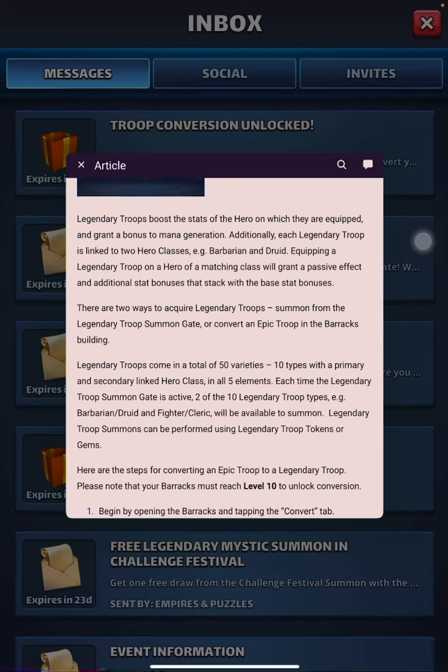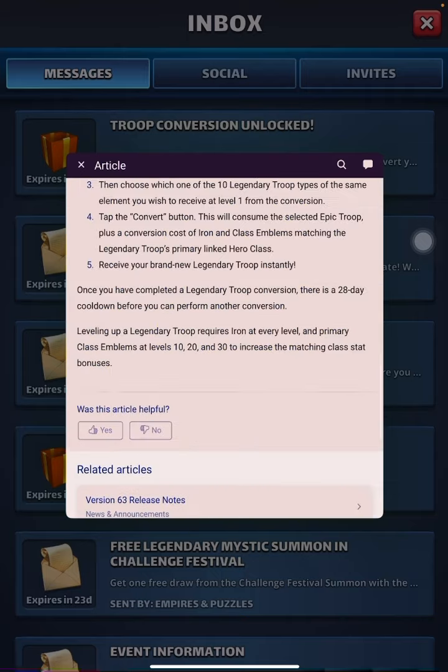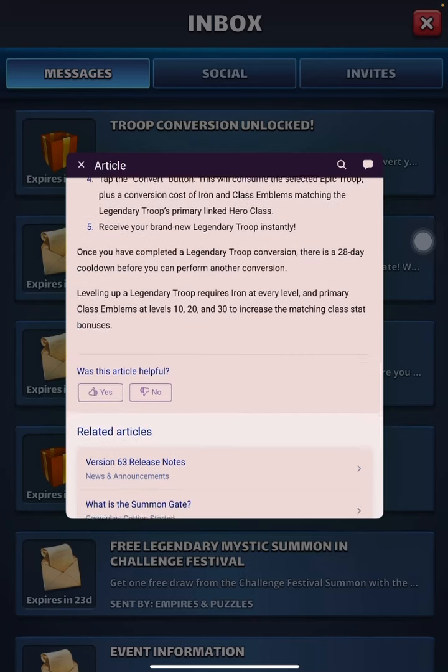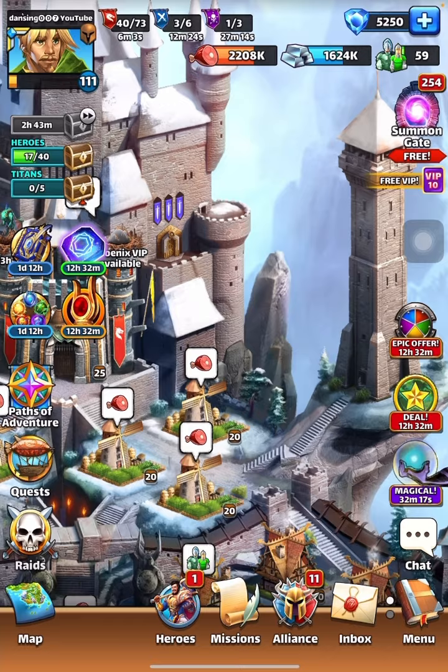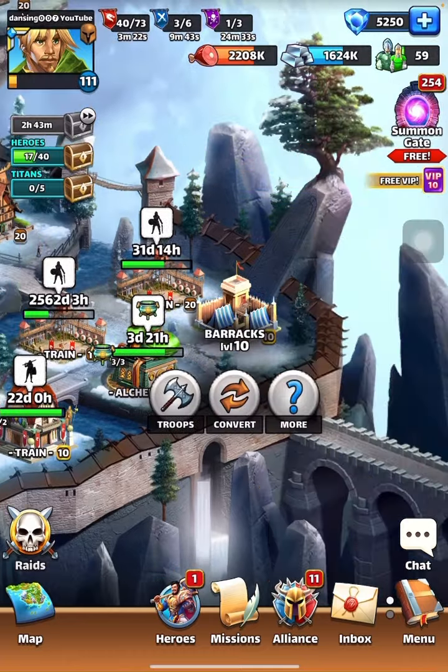That's already been spoken about. Two ways to acquire Legendary Troops: summon from the Legendary Troop Summon Gate, or convert an existing Epic Troop. Very soon Legendary Troops will be available in the Summons — that's one of the key reasons I'm making this particular video. Let's get into the barracks for today's discussion.